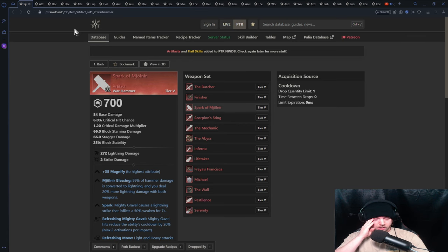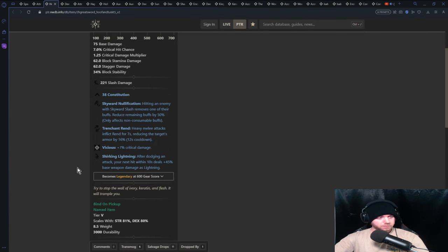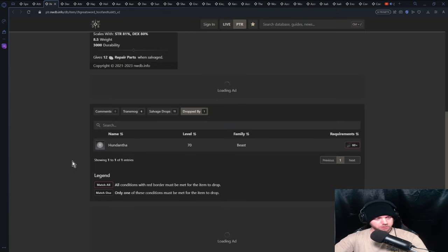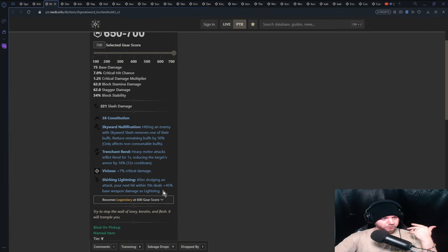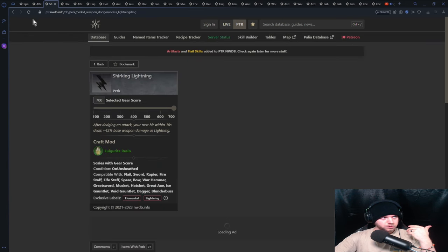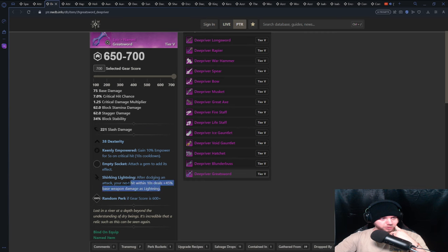You'll need a weapon to complement the Mjolnir. Anything with Shirking Lightning is going to be good, so it's kind of up to you. If you want a great sword option, you just have to deal with Trenchant Rend, which is fine — it operates well with the great sword anyway — and then you have your Shirking Lightning. This drops from one of the bosses in the new Beast Expedition launching with the expansion, and it comes equipped with Shirking Lightning, which is good.